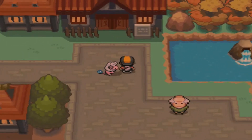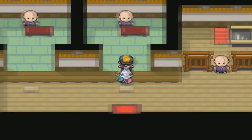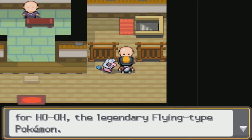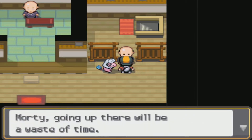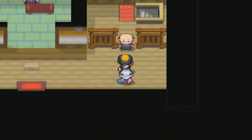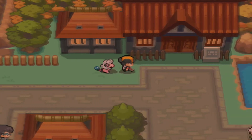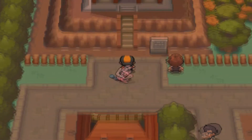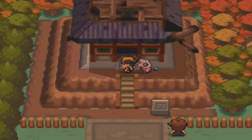Moving up here there's a barrier — it says 'Barrier: Station to the Bell Tower, no trespassing by the unworthy.' An NPC explains that the Bell Tower was built as a place of rest for Ho-Oh, a legendary Fire and Flying type Pokémon. We can't go there yet — we'll see what's up once we defeat Morty. To the right here is the Burned Tower, and as you can tell it is literally a burned-down tower. There's the Bell Tower and then this Burned Tower, and we can go to the Burned Tower.